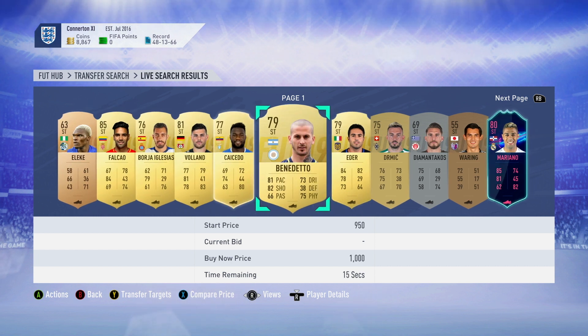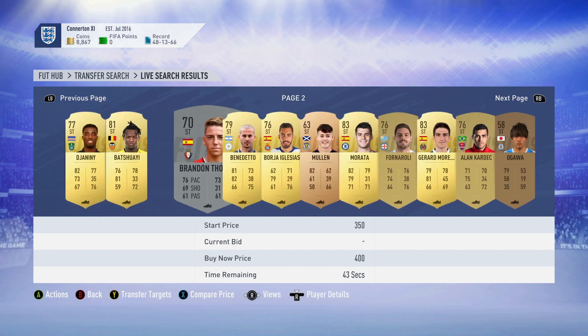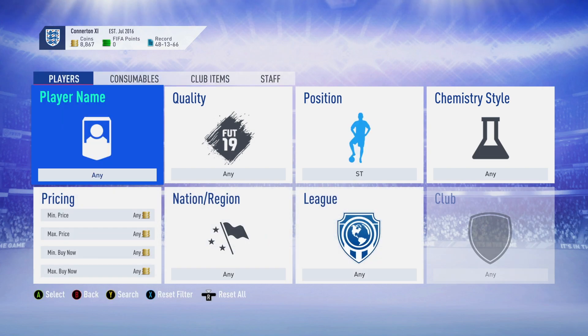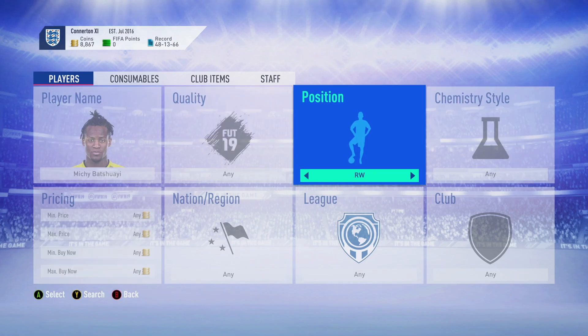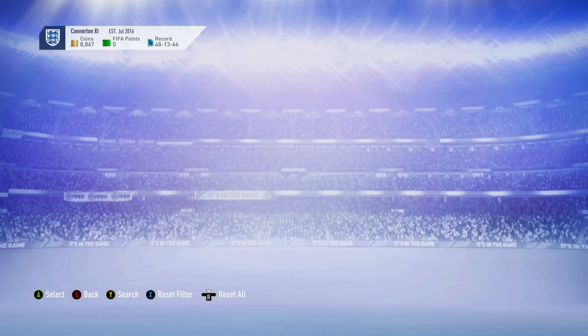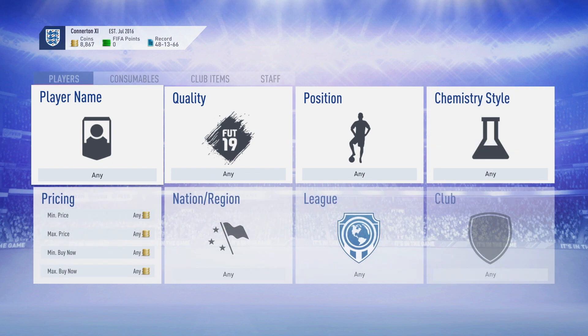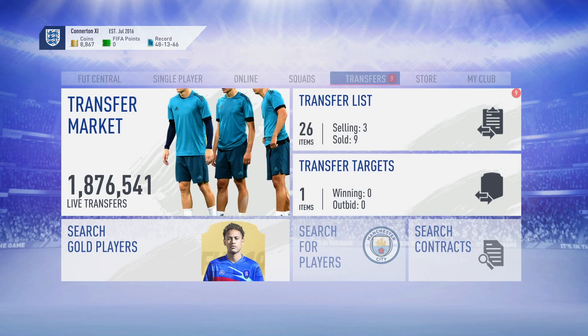It's a pretty simple method, really easy to make coins. You just want to look for players that have a couple of standout stats — like Rooney didn't have pace but had okay passing and shooting. There are a few players you could do this with. If you'd like to see a full list, let me know in the comments. Vatchay is another good one. Thanks for watching — if you enjoyed, please drop a like and subscribe. See you on the next one, peace.